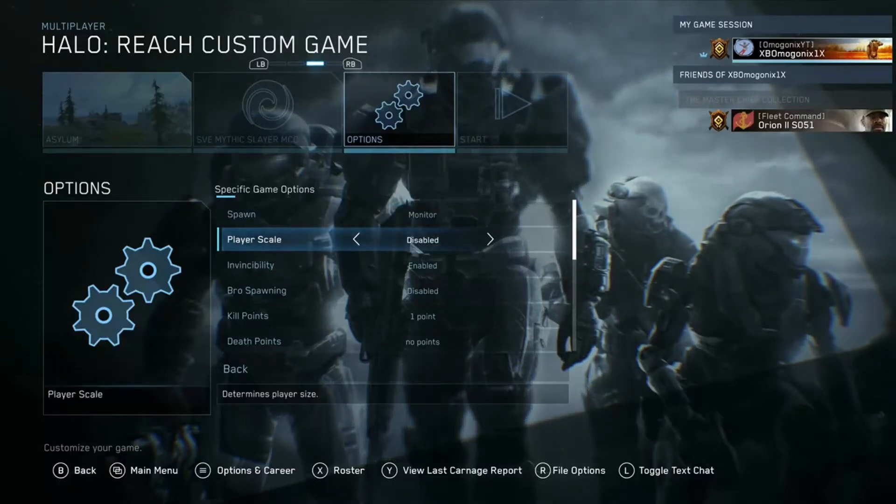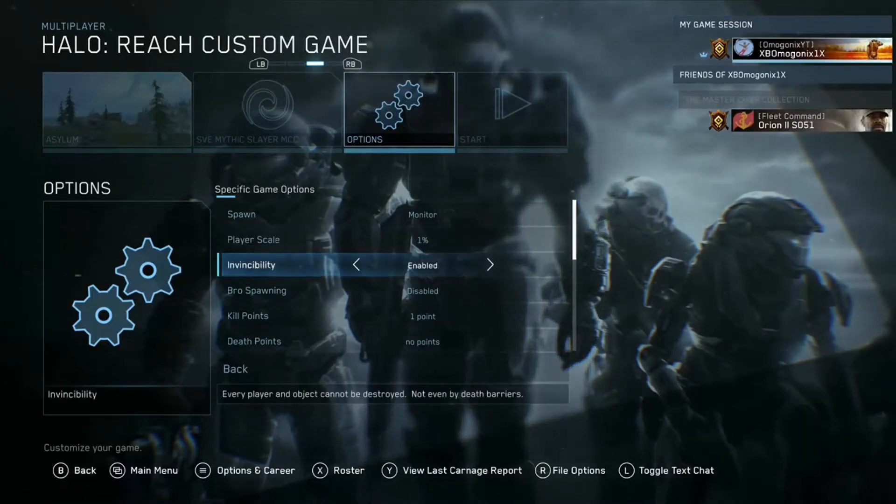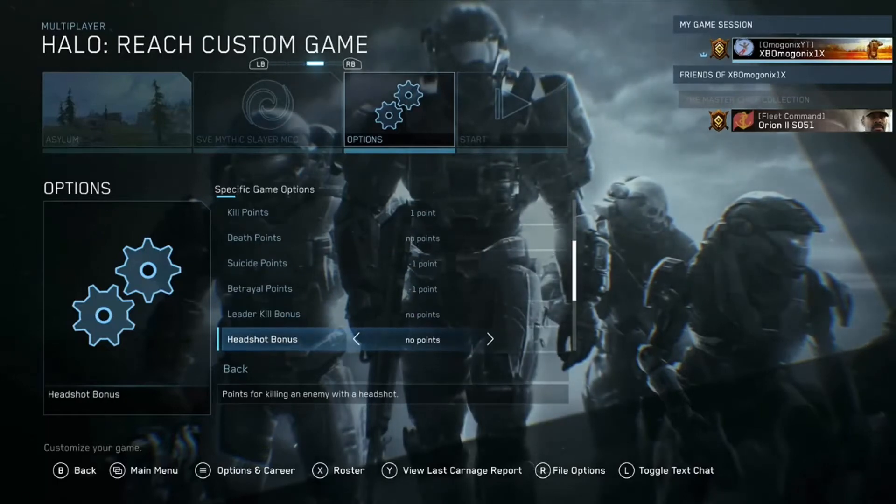And here we have the player scale, which is what we're going to be playing with today. You can set the player scale to 150%, 200%, 300%, 1%, 25%, 50%, or 75%. I'm going to scale the player size — let's do 1%, scaling it down a bunch. Invincibility is enabled here too, along with other options you can change.